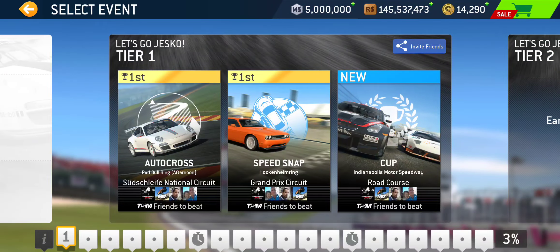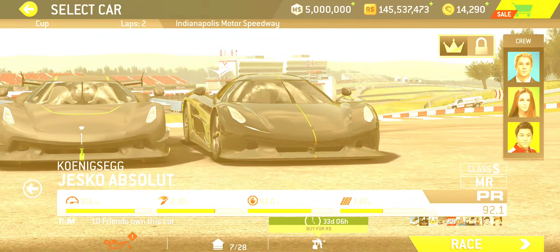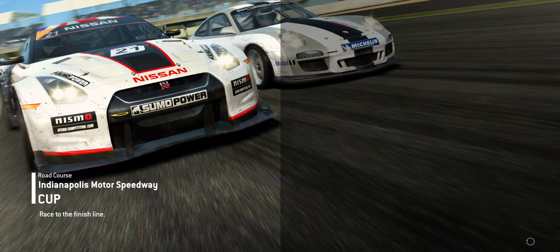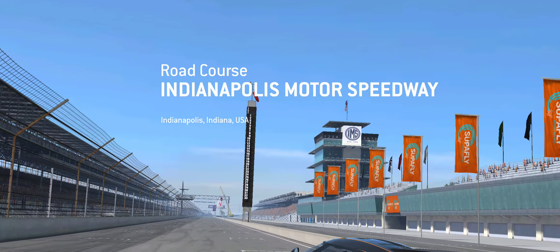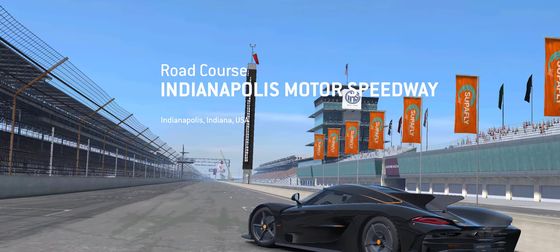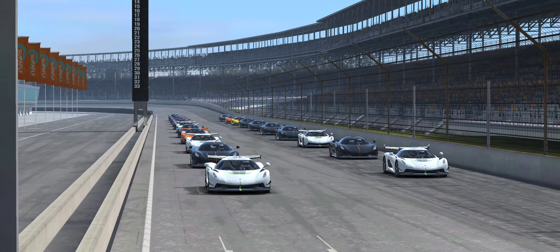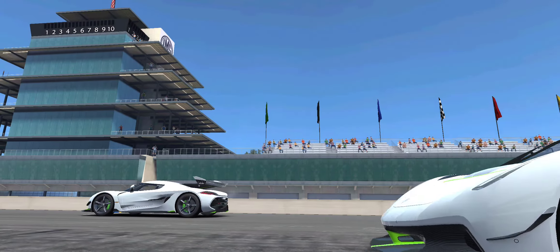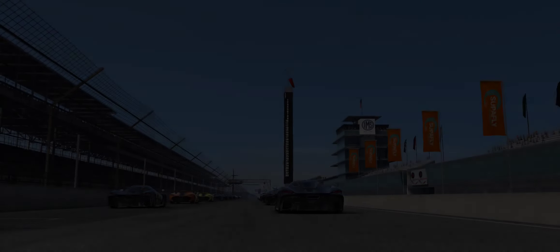We'll wrap up the first tier using the new Yes Go Absolute. Let's head on over to Indianapolis Motor Speedway road course for the cup race — we've got two laps to complete. Alright, these are fine looking cars.